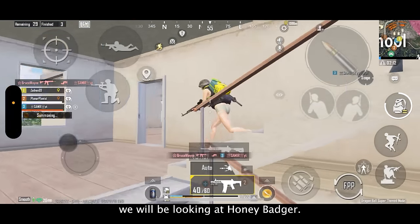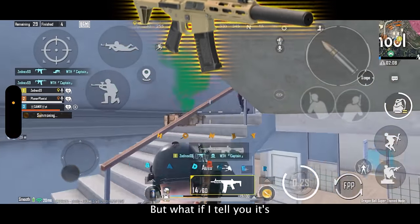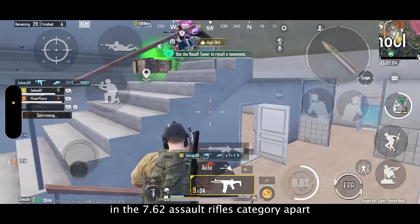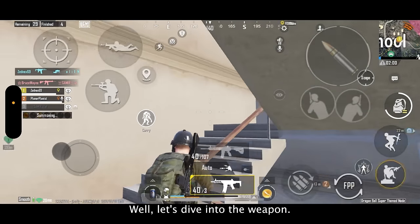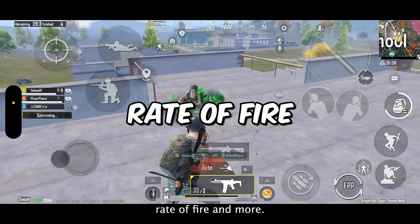Welcome guys, today in this video we will be looking at Honey Badger. It is a very underrated weapon in this game, but what if I tell you it's the most powerful weapon in the 7.62 assault rifles category, apart from Groza. Let's dive into the weapon details such as damage, recoil, rate of fire and more.